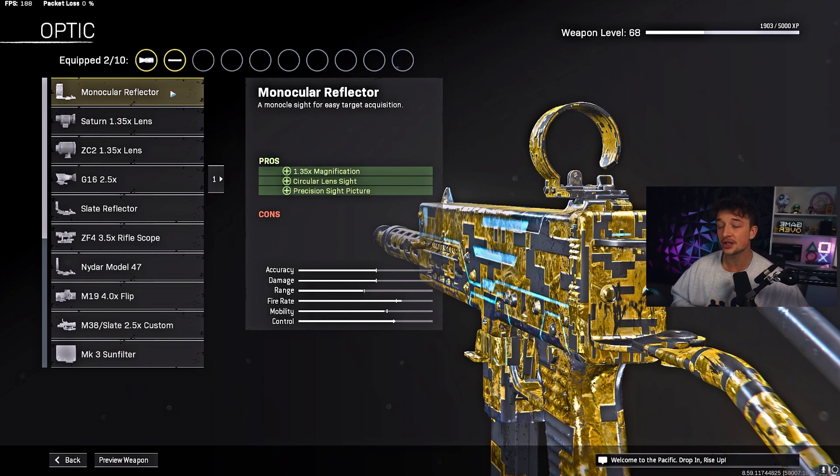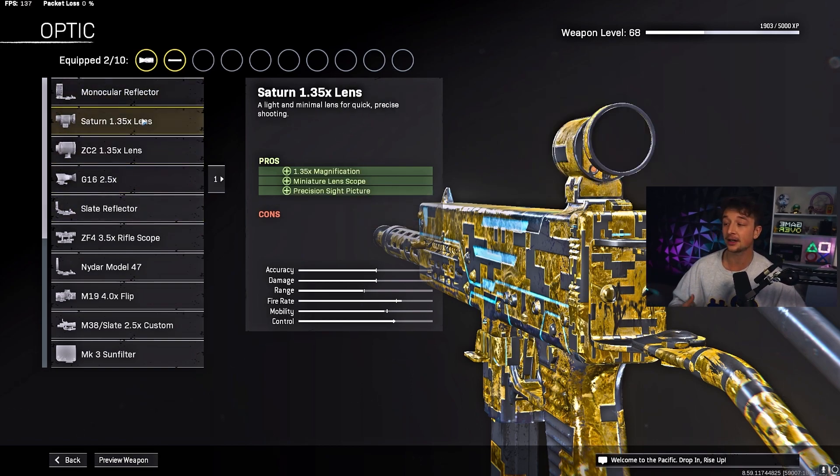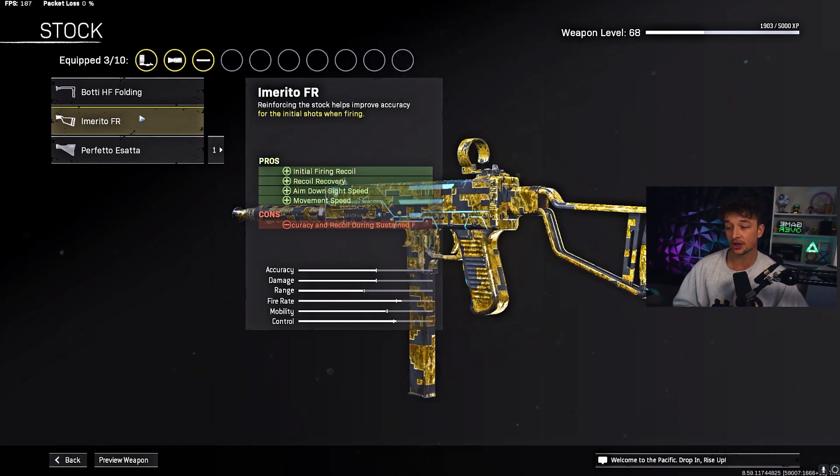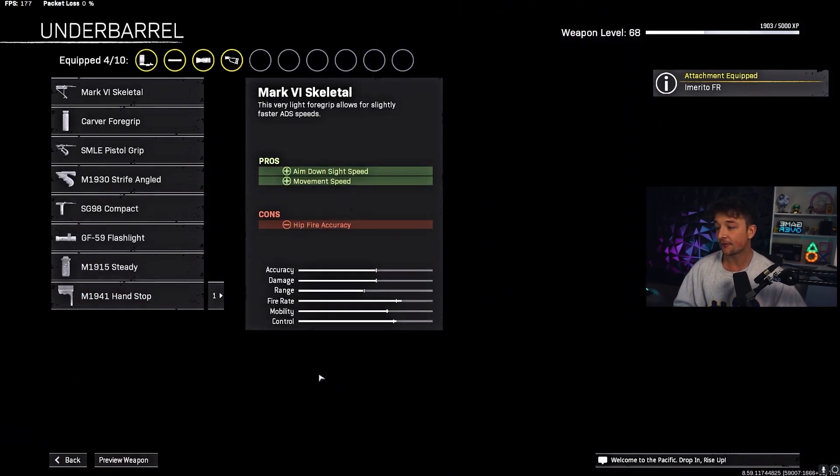For the optic, I recommend using the Mono Reflector — you can also use the Slate Reflector, I just prefer this one. For the stock, you want to use the second stock, which is going to improve movement speed. That's the main part of this stock.